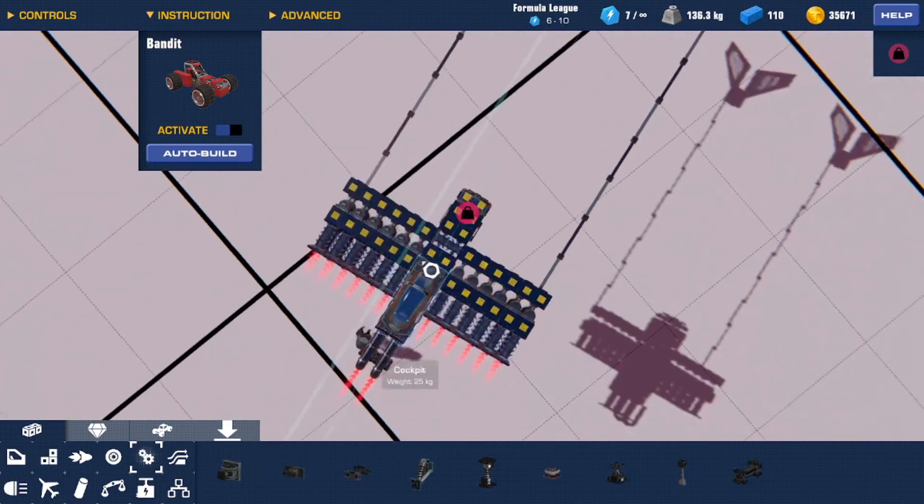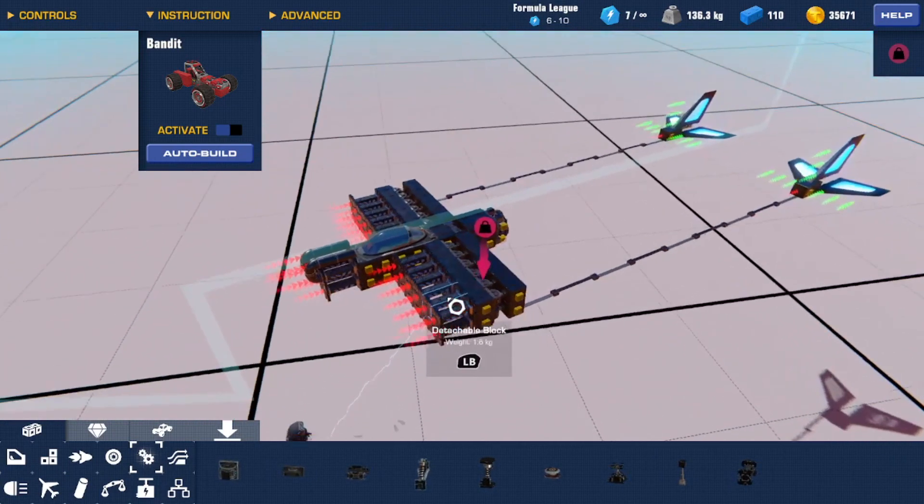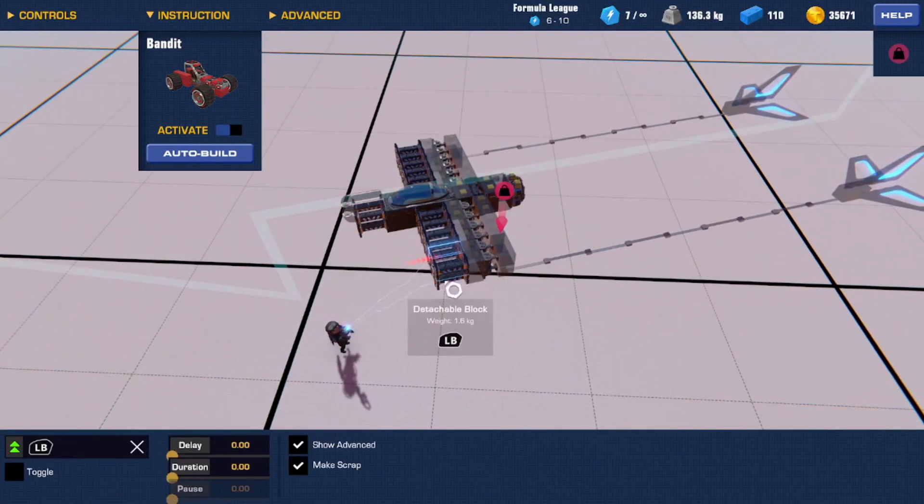These don't actually need to be set to make scrap — only these top two actually need to be made scrap, because these automatically make themselves scrap even with this off, since that's what they're attached to.